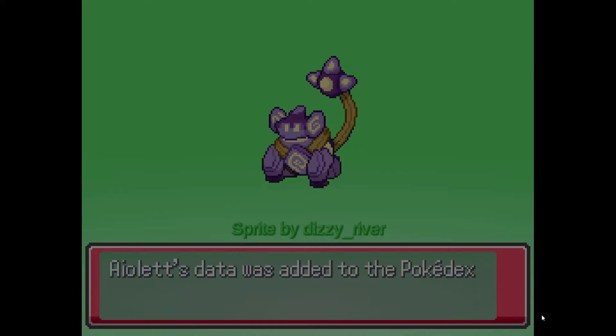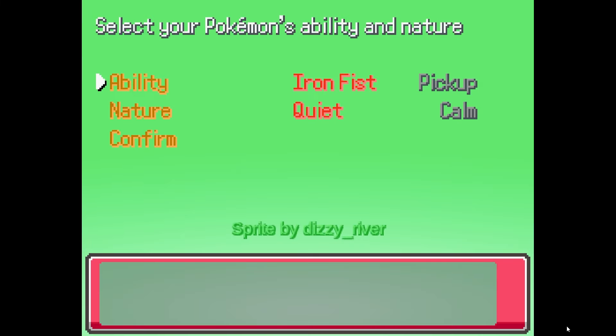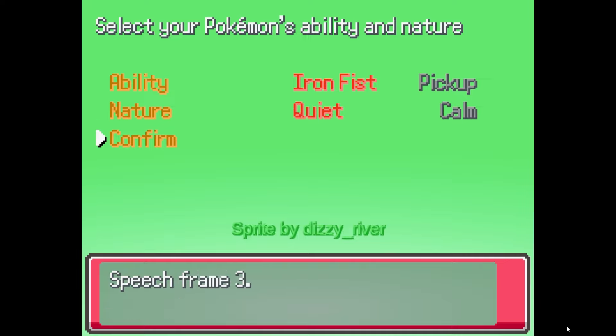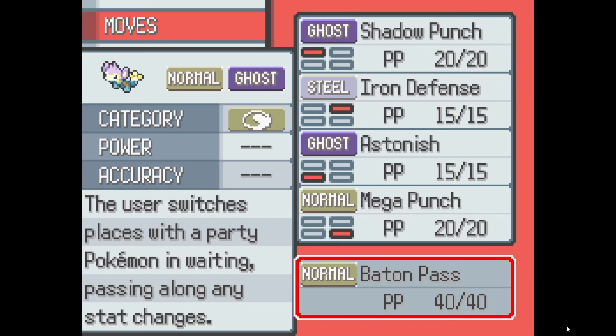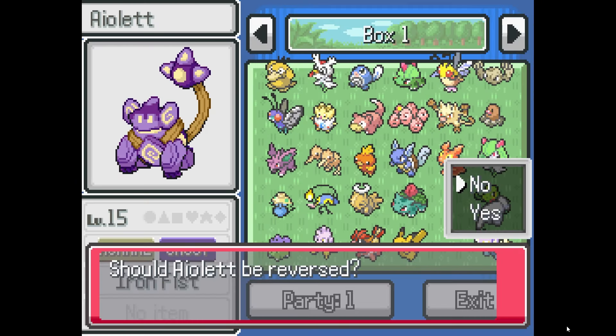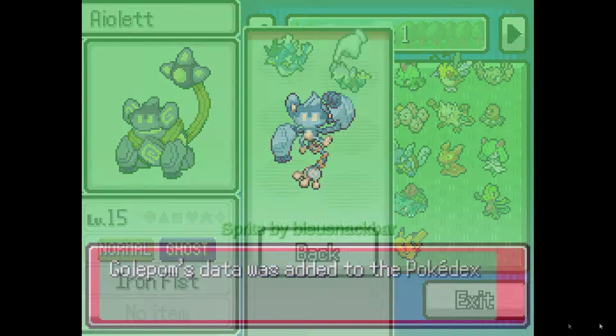Alouette looks beautiful! It uses this tail... I combined it and we got iron fist and pickup - let's do iron fist and quiet. Combine the movesets: replace with sand attack - get rid of sand attack, astonish - get rid of stomping tantrum, baton pass - get rid of it, Tickle - get rid of it. He looks amazing! Let's reverse him just to make sure... Gold Palm. I think I like it the other way - it has a nice purple style.